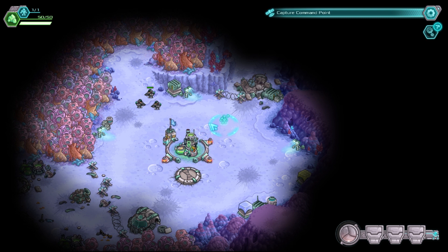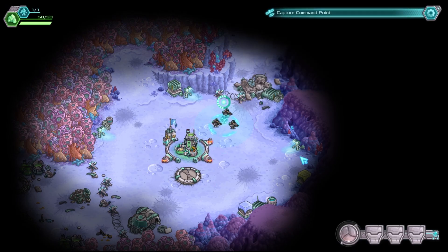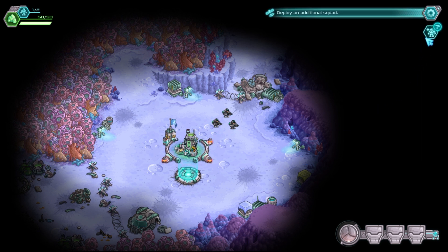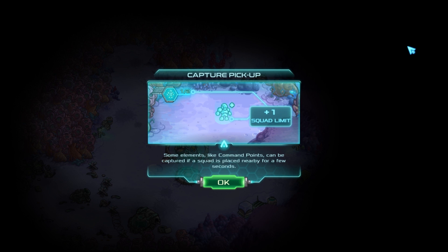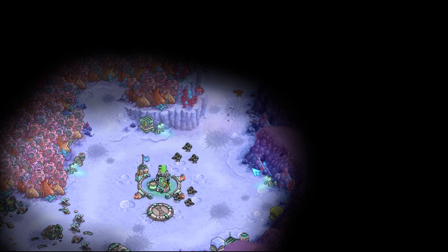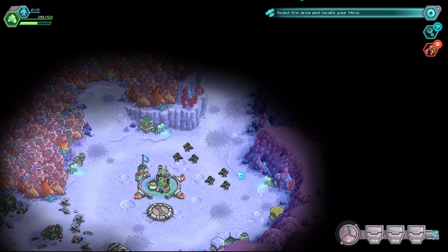Interesting. Capture pickup — some elements like command points can be captured if a squad is placed nearby for a few seconds. It's so much information for so early in the morning. We're barely started and I'm already overwhelmed. Let's get a new squad then. I swear we've played for like four seconds and had five minutes of pop-ups.